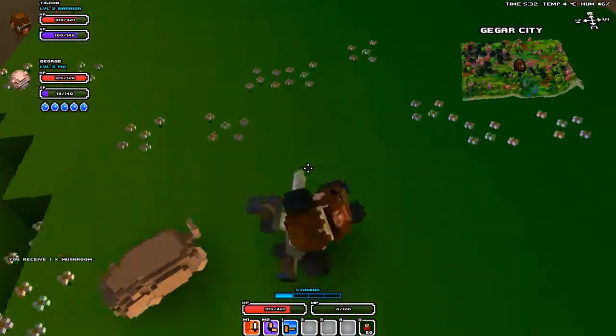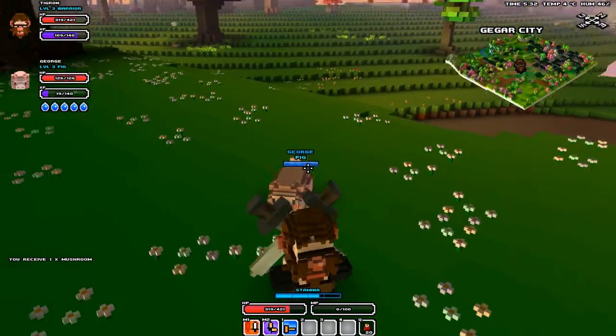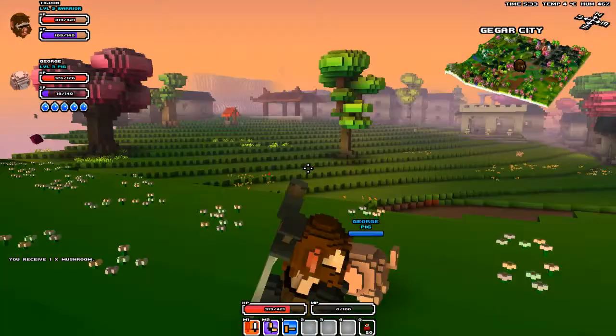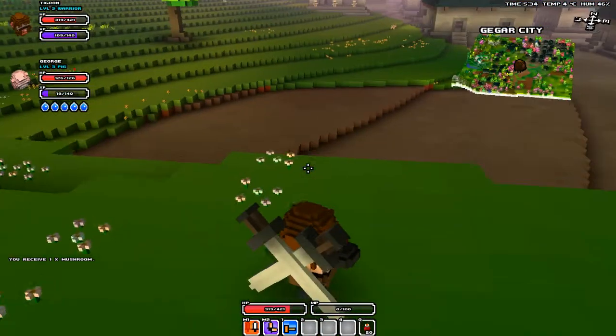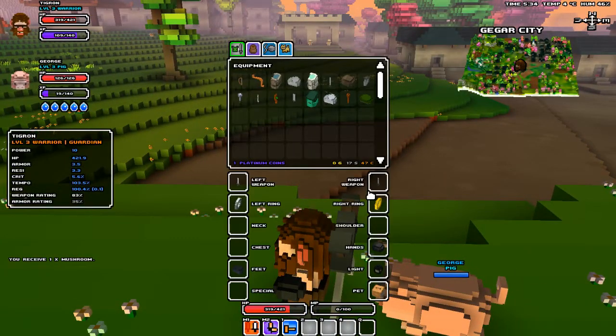Hello there fellows and welcome back to Tegers RC in Cube World. This time we're back with George the Pig and we're in town. We're gonna look through all the loot that we got from that dungeon — you can see it here.